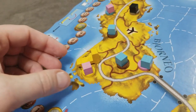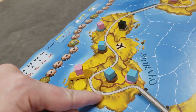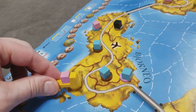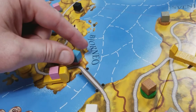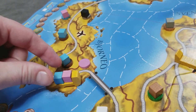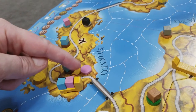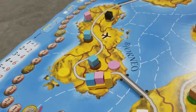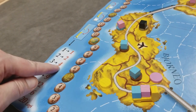Yellow picks up a good for one action, moves to a highway-connected region for one action, then loads another good for a third action — three actions total. There's no obligation to deliver immediately; as game rounds progress, deliveries become more lucrative. Yellow ends their truck turn there and simply pays for three actions.